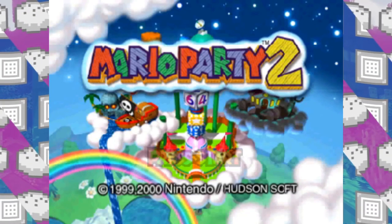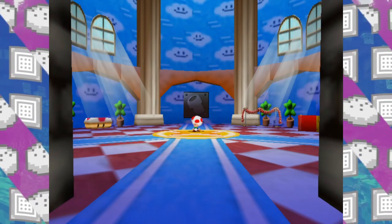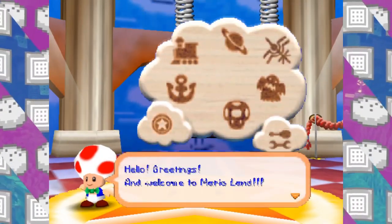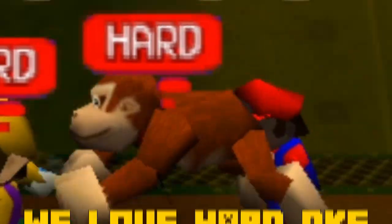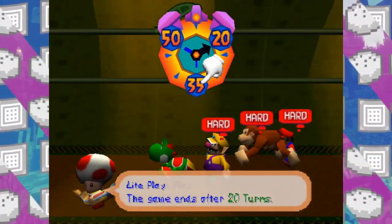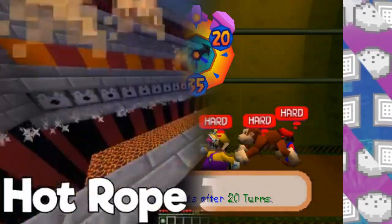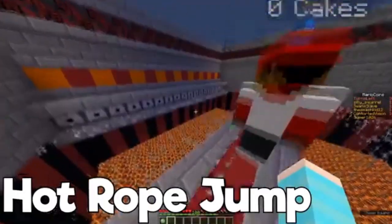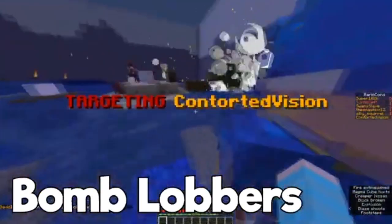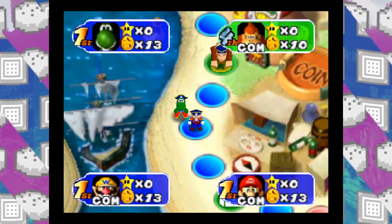Hey gamers, today we're playing Mario Party but whatever mini-game I land on, I have to make in Minecraft. I'm playing this by myself because all I'm gonna do is play the mini-game and then make it in Minecraft. Also, if you're new to this channel, we've actually already made Mario Party in Minecraft so there's a few mini-games I've already made before, so if I get those I'll have to skip them. I made Hexagon Heat before and a few others.